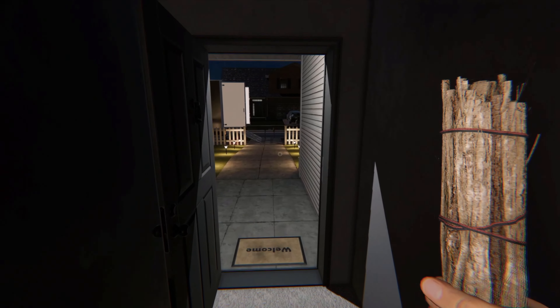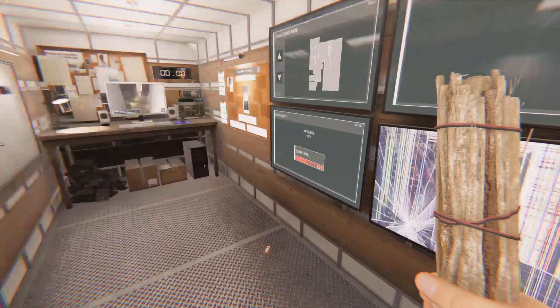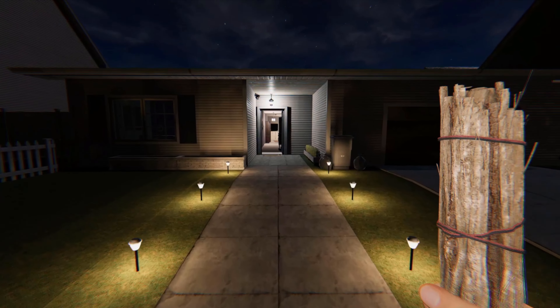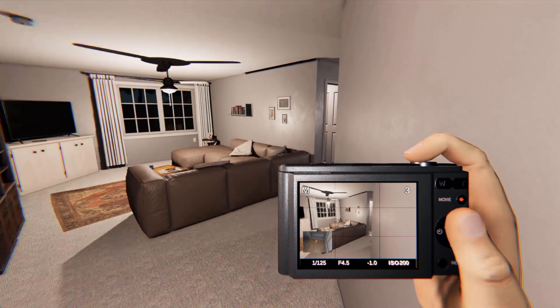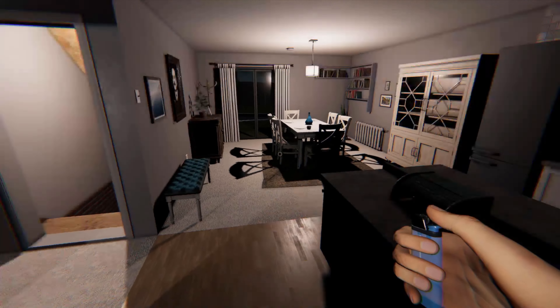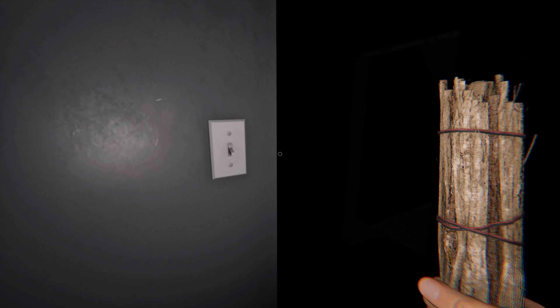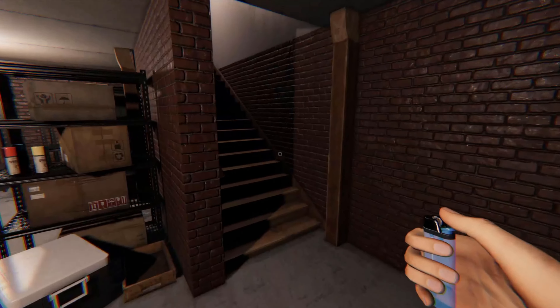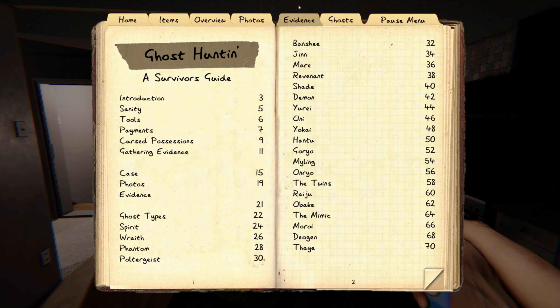We're going to check our sanity in the truck — it should be pretty low by now. It's at about 43%. If this is pretty much any other ghost it should have already hunted. I'm going to try to turn the lights off so our sanity goes down a bit more. It turned the breaker off — that is a little annoying, but that can happen. Right away when it does that we know it's not a Djinn — Djinns do not turn the breaker off. We kind of already knew that since a Djinn probably would have already hunted us by now.